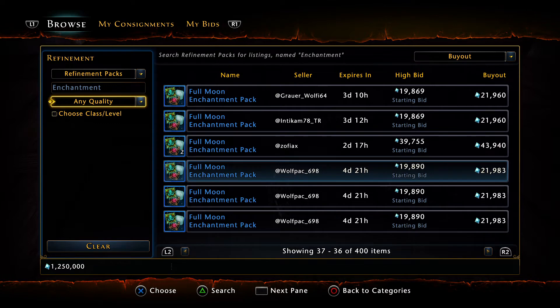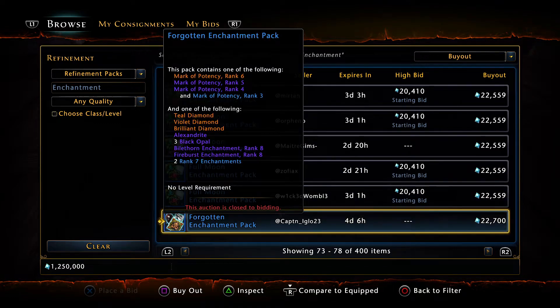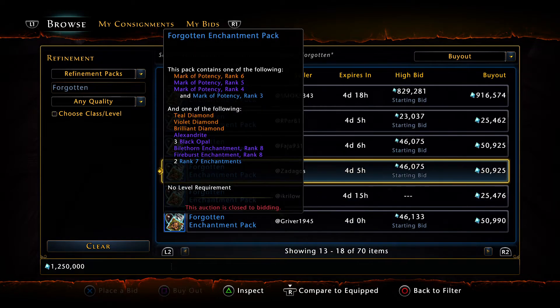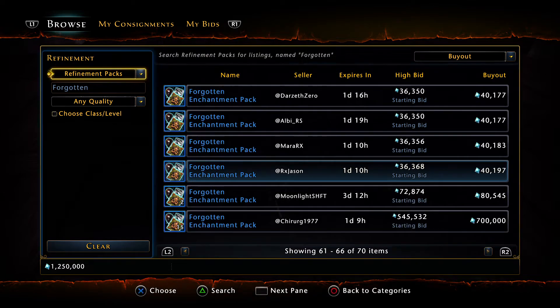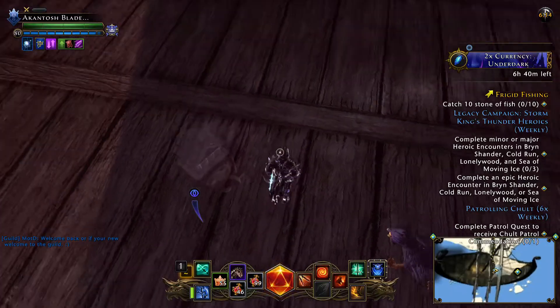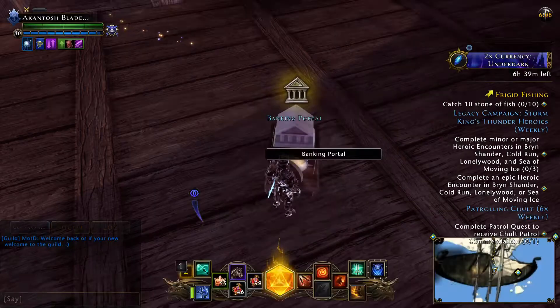What is this called again? Forgotten Enchantment Pack — Forgotten Gods, not bad, seems befitting. Let me see, we have a lot of them actually. You know what, I'm feeling extra risky — I'm gonna regret this in the long run, I'll tell you guys that right now.